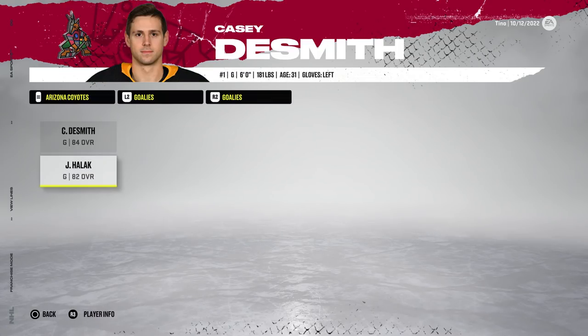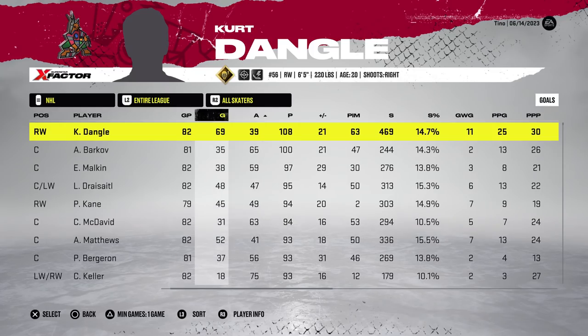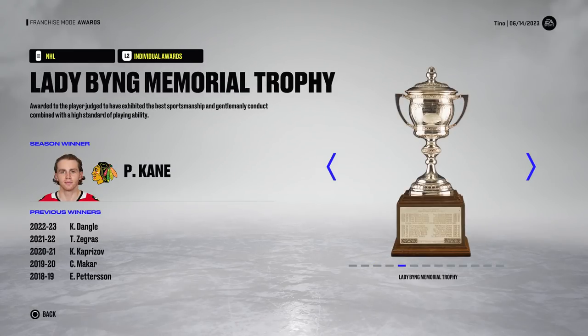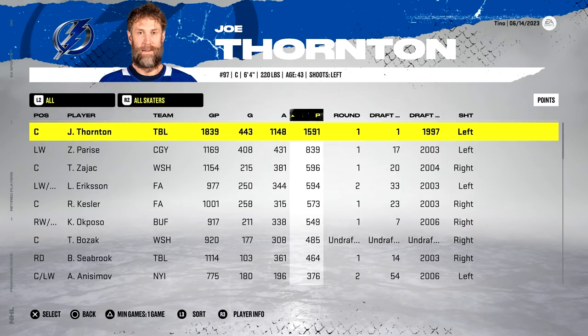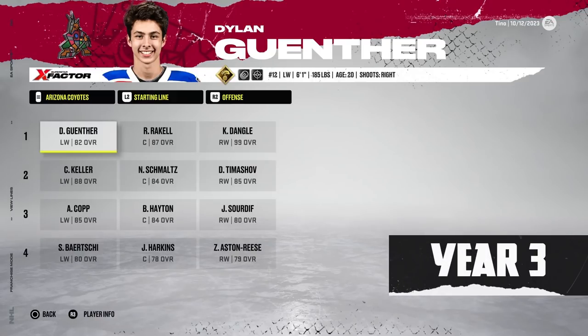Here are the lineups for the Arizona Coyotes. The team looks pretty decent — they finish sixth in the league with 101 points and 46 wins on the year. Kurt puts up 108 points in 82 games with 69 goals. The Winnipeg Jets win the Stanley Cup, and tons of trophies for Kurt Dangle. The Coyotes were eliminated by Chicago in round one, and Jumbo Joe is the top retiring player.